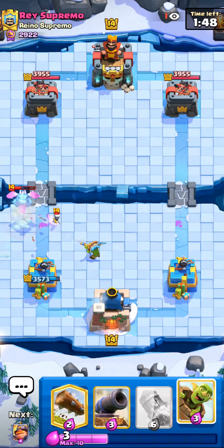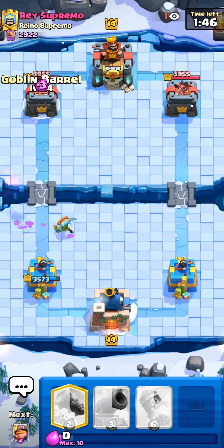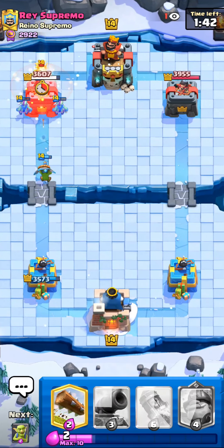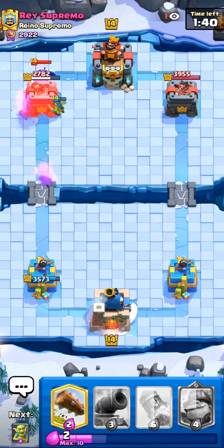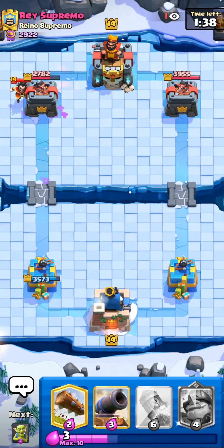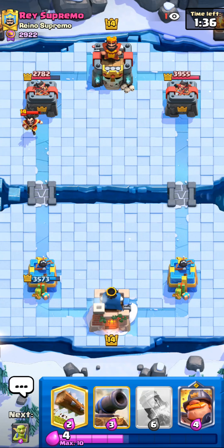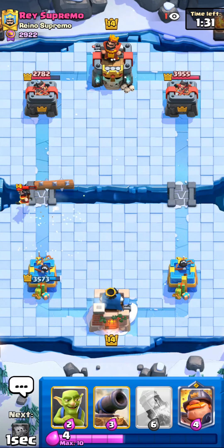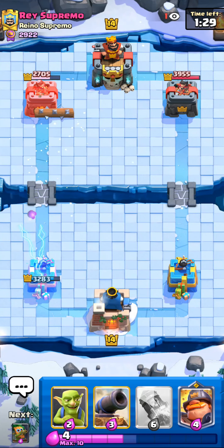I think he's got no Barbarian — looking better here. Go for a Goblin Barrel there, it's going to take all the damage. Nice. First good thing my Dart Goblin does in this game — it's going to get a lot of others too. Guess he's got no Barbarian.